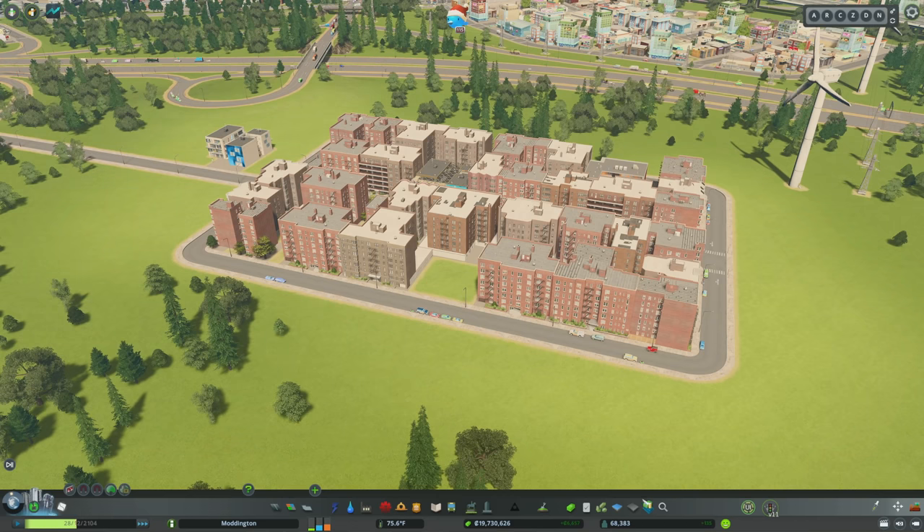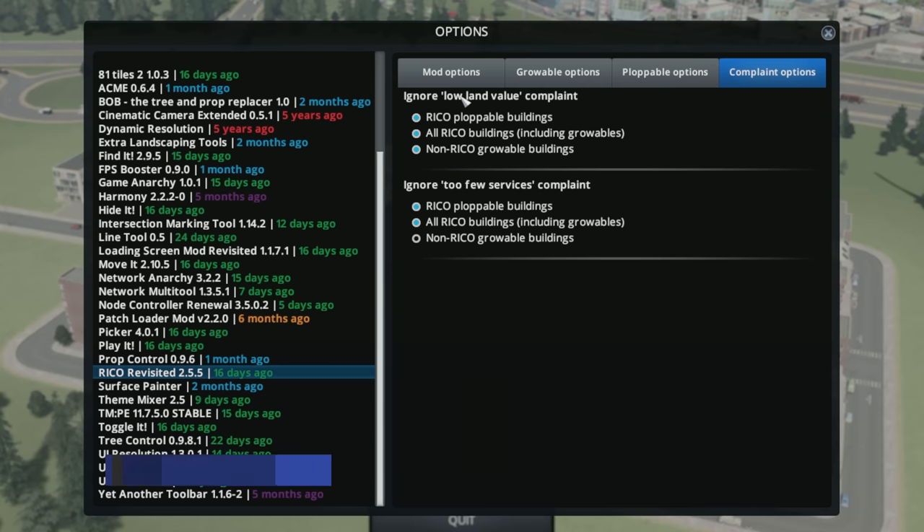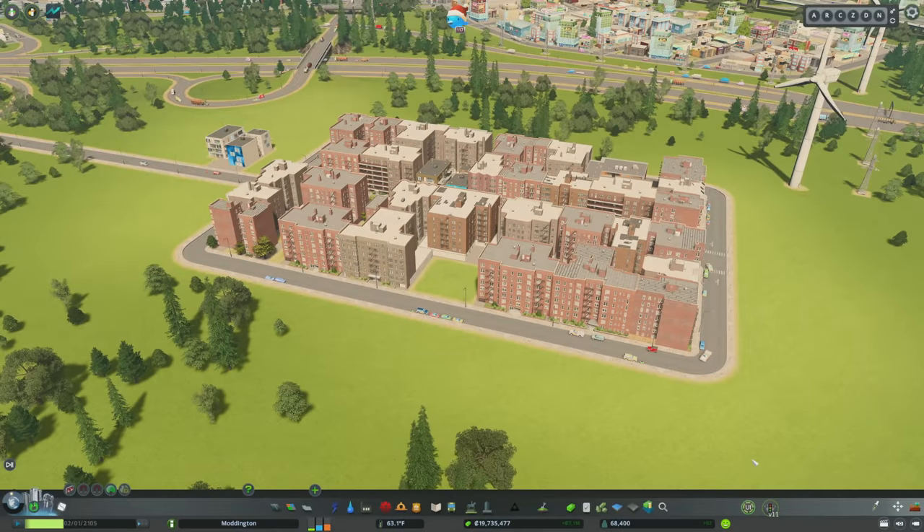This means you can create completely customized neighborhoods using the tags created in Find It. You can also ensure plopped buildings don't despawn, prevent disasters from impacting Rico buildings, and eliminate low land-value complaints from plopped buildings — valuable if you plop a level-three building that would otherwise complain until it naturally reaches that level. Overall, Ploppable Rico Revisited is one of the most useful mods in the game, and it makes other mods better in combination.